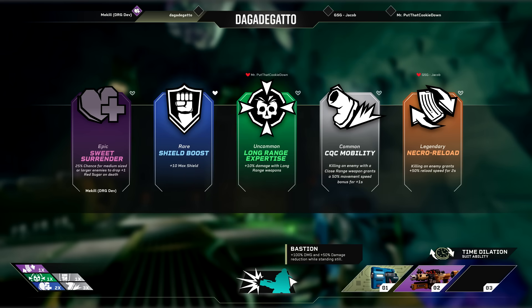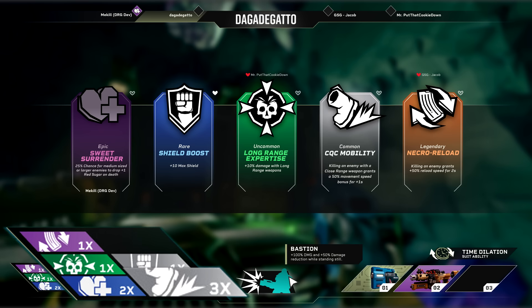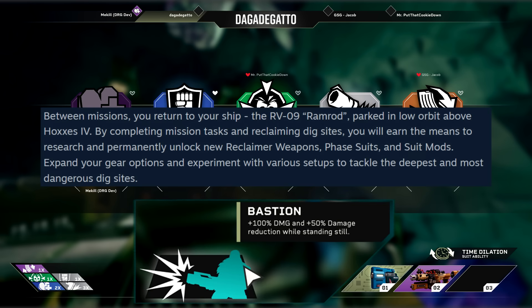I do have to admit that each option sounds useful in their own right, but the legendary straight up sounds like the best one, and CQC like the worst option. From further analysis, at the bottom left we can see that these abilities can be stacked. The only real question is how many of the icons are placeholders — but judging from the upgrades, I'd assume that CQC here grants the movement bonus for 3 seconds instead of 1. The most interesting bit in my opinion is this thing at the bottom center. It states: Bastion — plus 100% damage and plus 50% damage reduction while standing still.